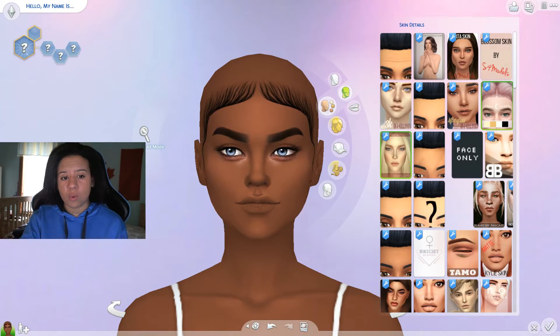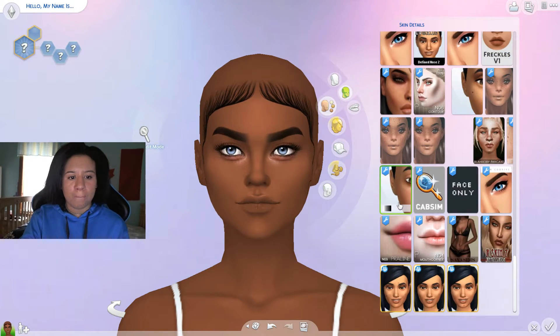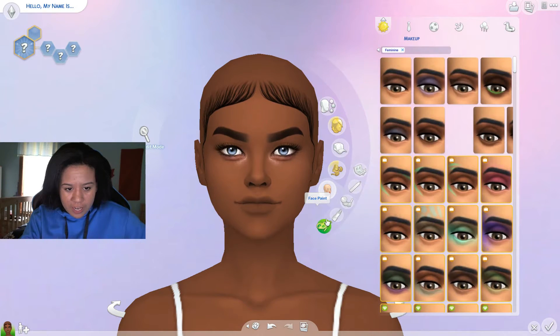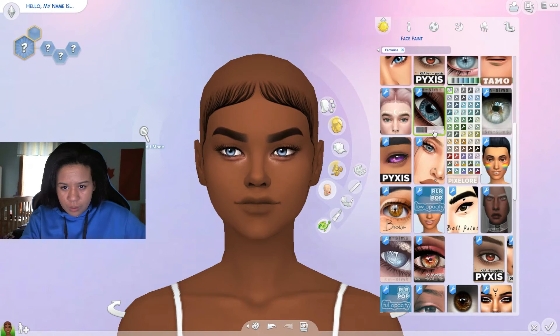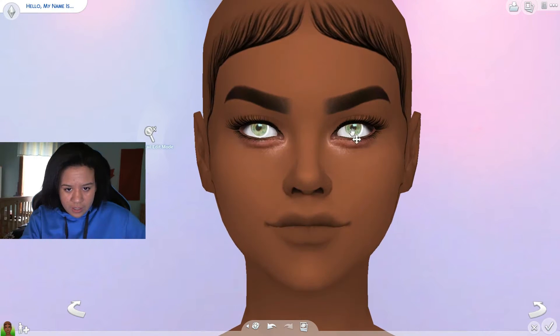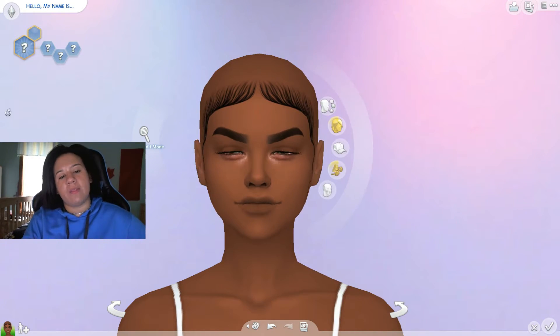Once you click it you can't take it off, so I'm taking a risk — I don't like it but you can't go back, oh well. For her eye color — don't go with what you know, actually make it unique. These are not bad at all, and I can go in and mess with them a little bit, make them bigger. I can mess with each eye part. Every single slider you can only mess with once, but it's really not that bad — this looks good.